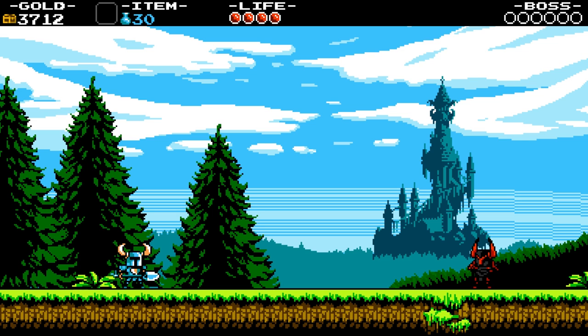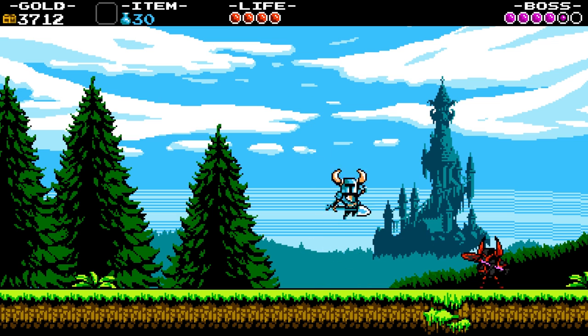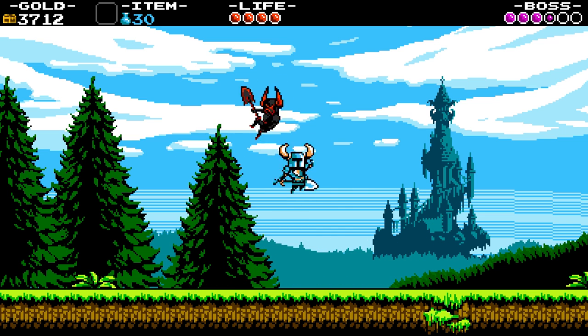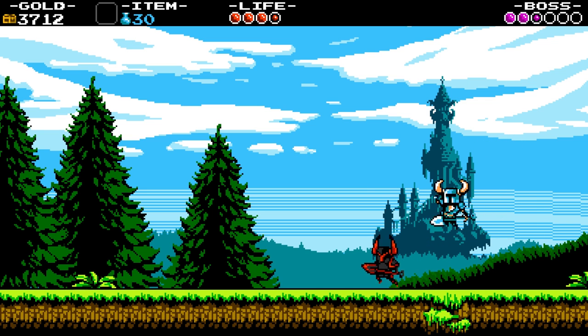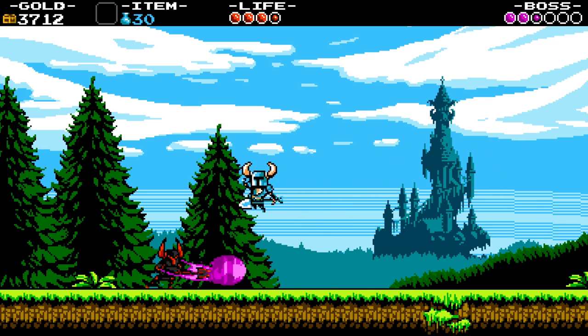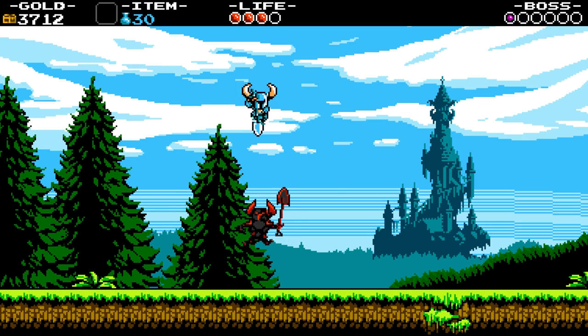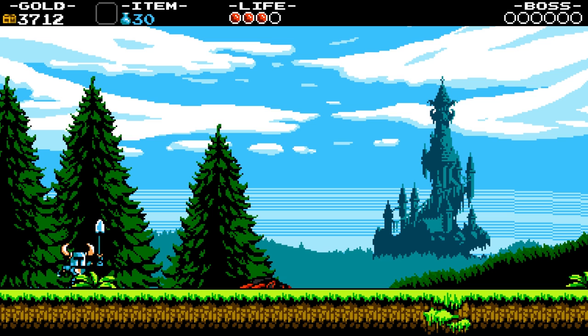We'll skip through the dialogue and just fight this guy. He doesn't have a lot of health — we can do a couple of bouncy bounces on his head. Every hit does half a health orb. He's got a couple of different attacks and I think we can return projectiles back to him. I'm just going to try and kill him as quickly as possible — bouncy, bouncy, bouncy. And one more will do him. Easy enough. The bosses do get substantially harder as you progress.